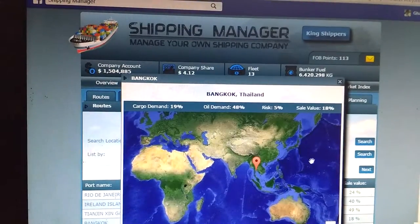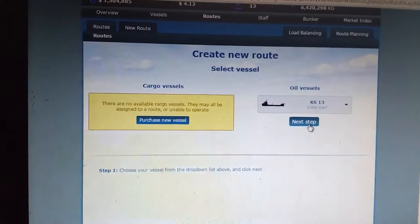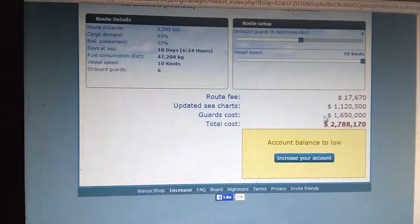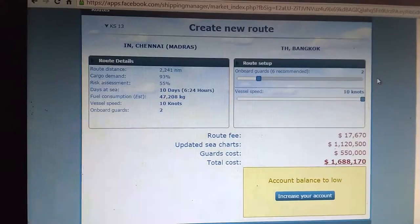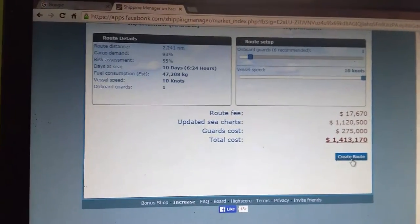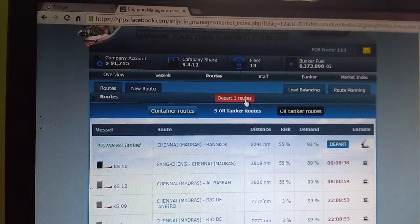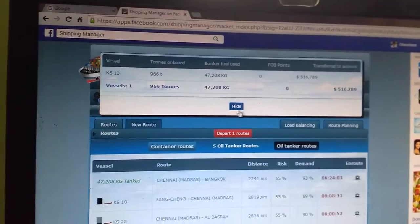Let's search for Bangkok — I think this is nearby. Let me show you. This demand shows you 93%. Let us see how much my account balance is. Now you can depart this as well. I got half a million from this departure — it's great to see.